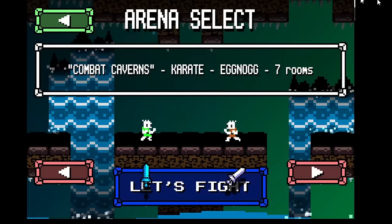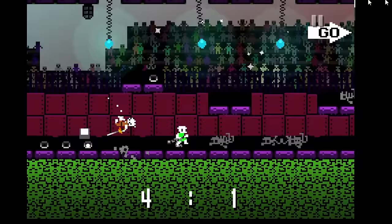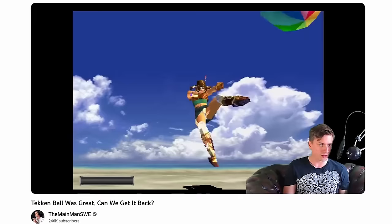Eggnog Plus also includes a karate mode where you spawn without swords and engage in hand-to-hand combat, which is not one hit kill, as well as a sword skip brawl mode where the goal is to throw your sword into a vat of eggnog to score points in a first to seven. It's a fun different way to play the game but with all the same controls — it encourages you to get to grips with the mechanics in a different way. It's like Tekken Ball: it gives you a different way to have fun with the game while still improving your execution and understanding of what your character can do.